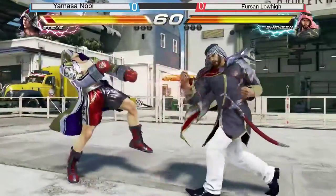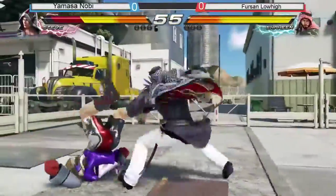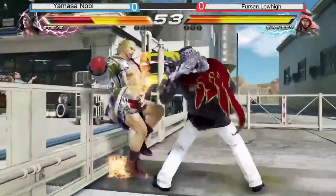Starting off with the match, Steve Noby with Steve. Nice down 4-2 there. Swift punish right there with the Hopkick. Great way to start the round. Interesting combo all the way to the wall.